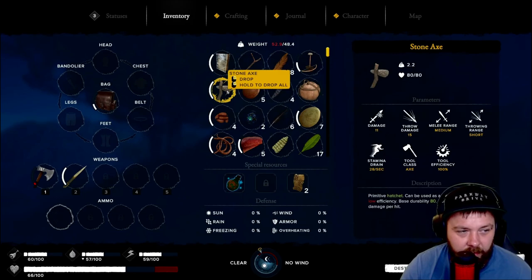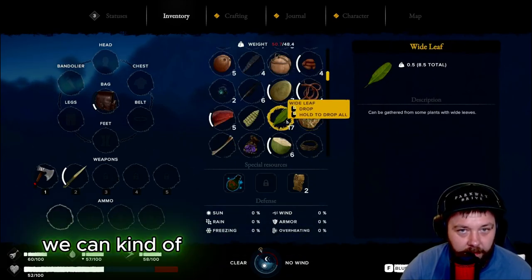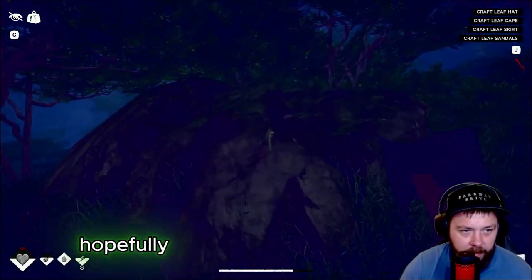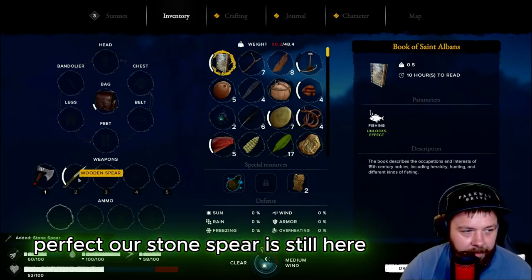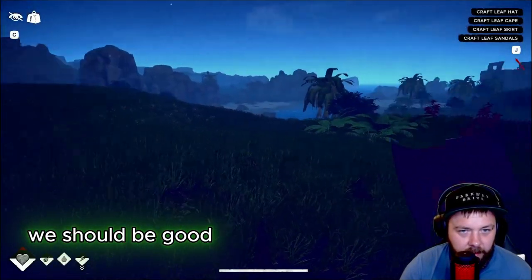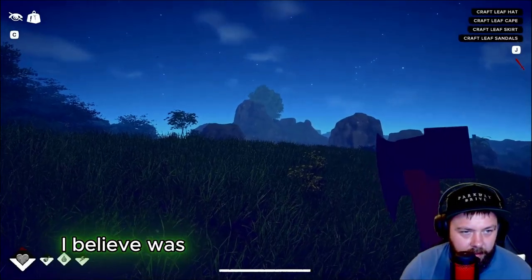We've got the obsidian saw - we could probably do without the stone axe since we've got the iron axe. We survived that one - we can breathe a little bit. We can probably drop one of these. Our stone spear is still here, so we can drop the wooden spear and put the stone spear in instead. Where were we aiming? We were looking for that cartography tree over there, and then our little base to build down there.